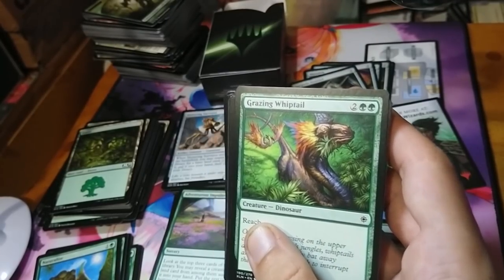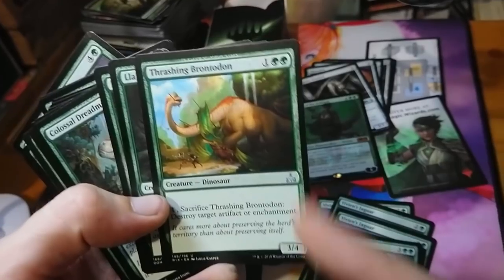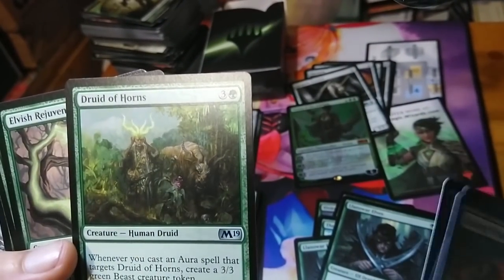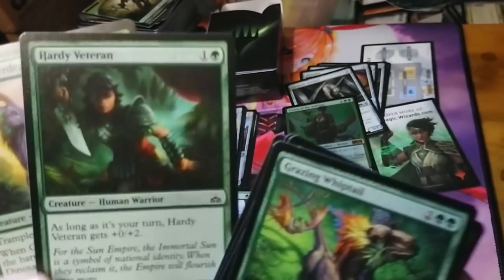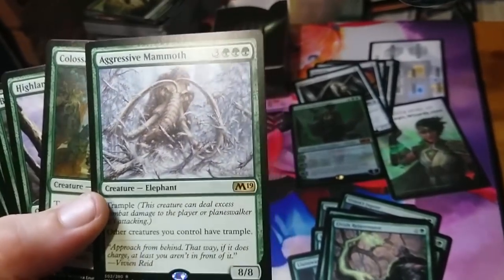We already have the jaguars and scholar wolves picked out, so that's less room to work with. Thrashing brontodon can do the same thing as naturalize but it also has a fat body — good choice. Llanowar elves are awesome mana ramp — definitely want those. Colossal dreadmaw costs the same as the elephant so not automatic. This one — when it enters the battlefield look at the top five cards and get a land — that's good. Aggressive mammoth is amazing: six mana for an 8/8 trampler that gives all your other guys trample. That's automatically in.